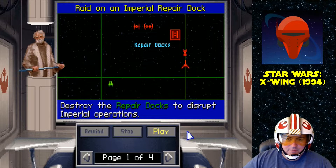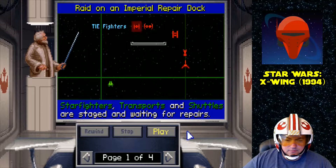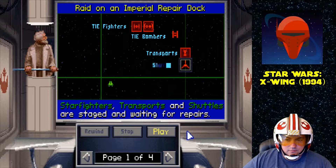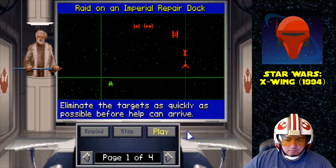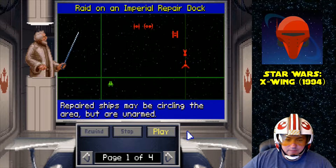It's just going to be blow everything up, which is unusual for an A-Wing. Maybe we're going to have reinforcements if we don't hurry.